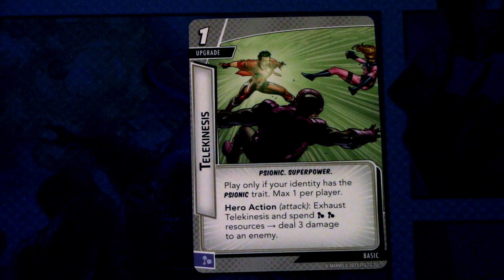Lastly we have Telekinesis — three copies of this basic card. Telekinesis is a one cost upgrade, psionic and super power traited. Play only if your identity has the psionic trait, max one per player. Hero action: exhaust Telekinesis and spend two mental resources — deal three damage to an enemy. And this can be committed as a mental resource. So this is a mirror card of Telepathy — this is spend mental resources for damage, and Telepathy was mental resources for thwarting.